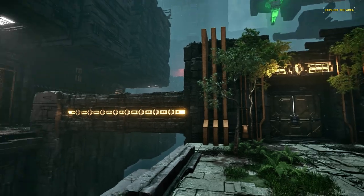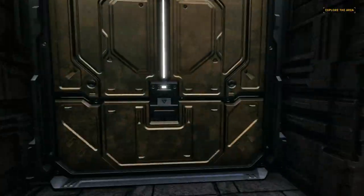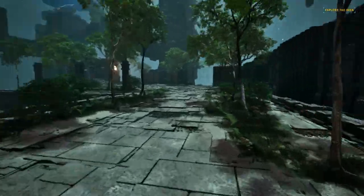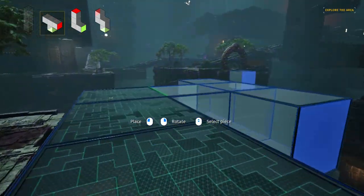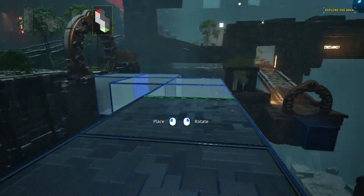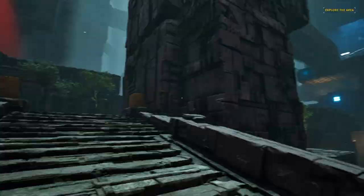Every possible way I could figure out to get into it was either too long of a jump, or they have an invisible wall, something like that. I know there's a bug you can exploit with pause buffering, like with photo mode. But honestly, I don't really plan on using that at all, just because it takes all the creativity out of finding unique ways to get around things. So I guess I'm going to meet you guys over at the green puzzle up there.